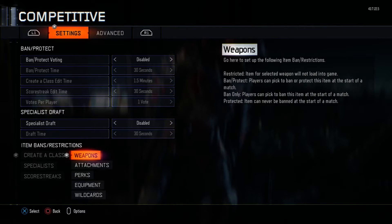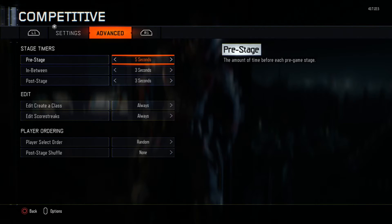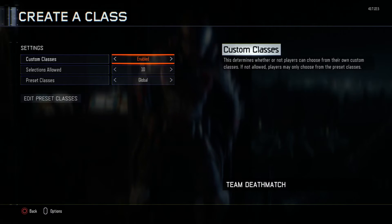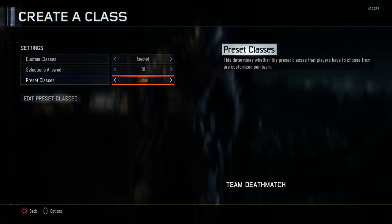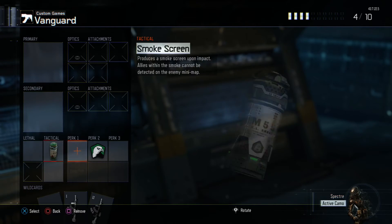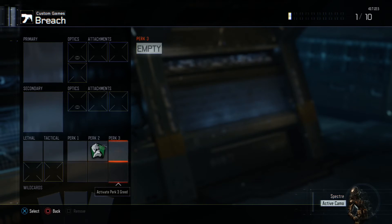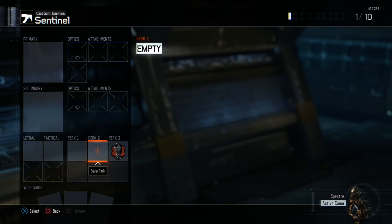Once you've done that, go down to create a class. Make sure custom classes are on. Then go to these custom preset classes and clear them all out, so they can't accidentally choose one of these classes — because the bots can choose the classes. And that will mess it all up, so you have to make sure all these classes are cleared out.